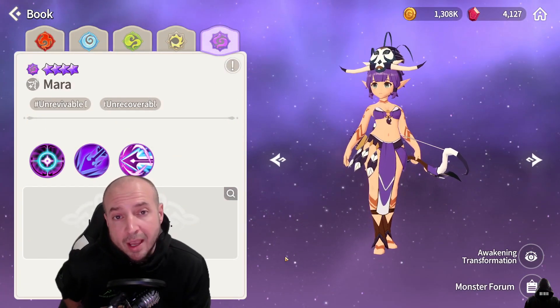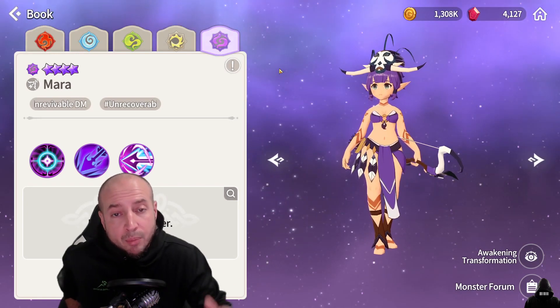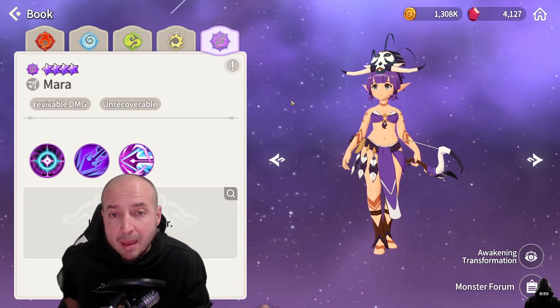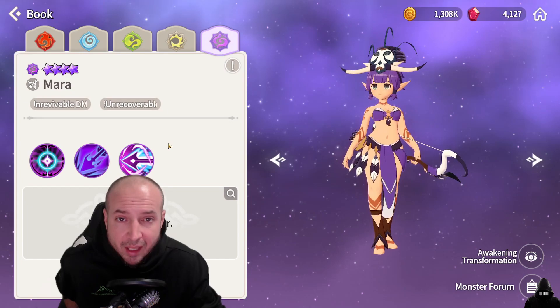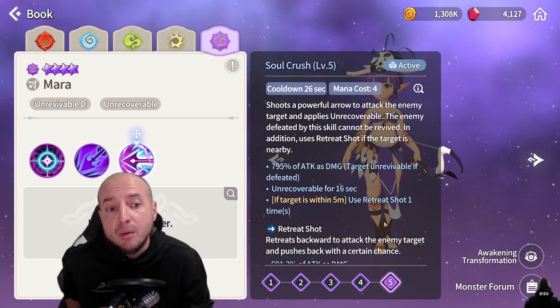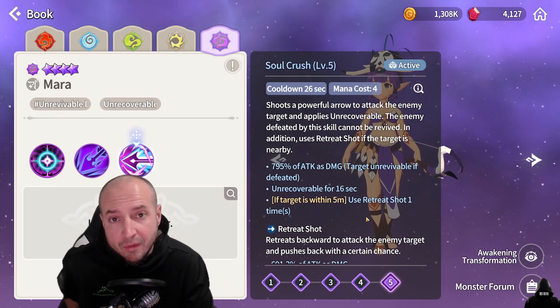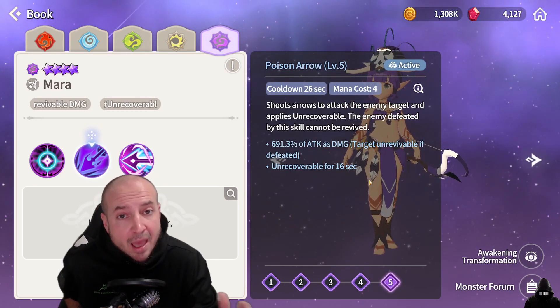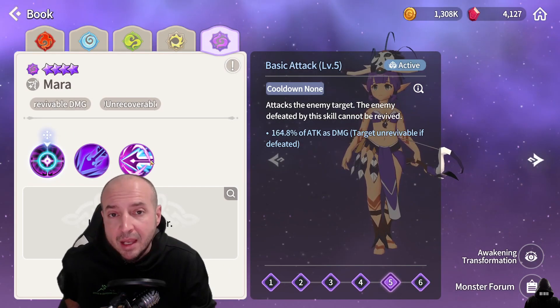The third best Amazon in my opinion is Dark Amazon Mara. Fire and Wind are really good as well, but since you get Light and Water for free I put them at the top, and Dark is better than Fire and Wind in my opinion. Dark is mainly a PvP monster with niches in TOA and similar content. She has unrevivable damage and heal block — her third skill applies heal block with a big modifier, and if she kills the enemy they cannot be revived. Her second skill also applies heal block and the enemy cannot be revived.